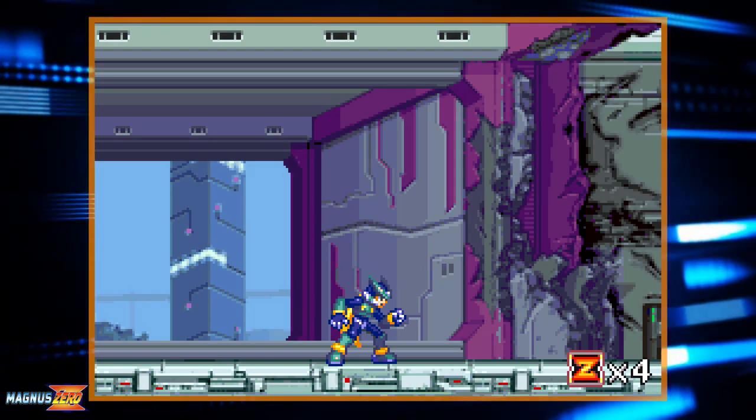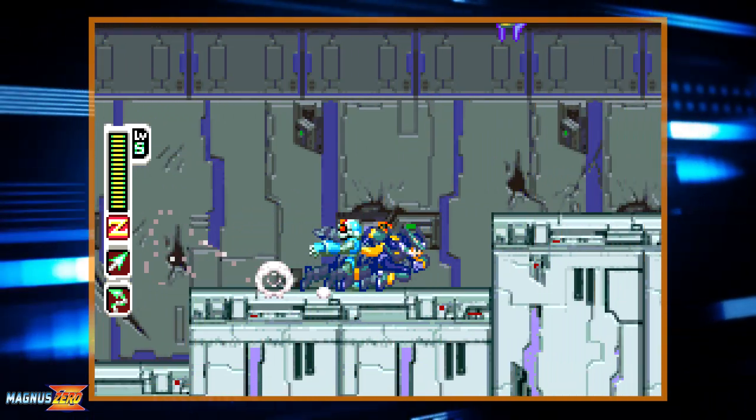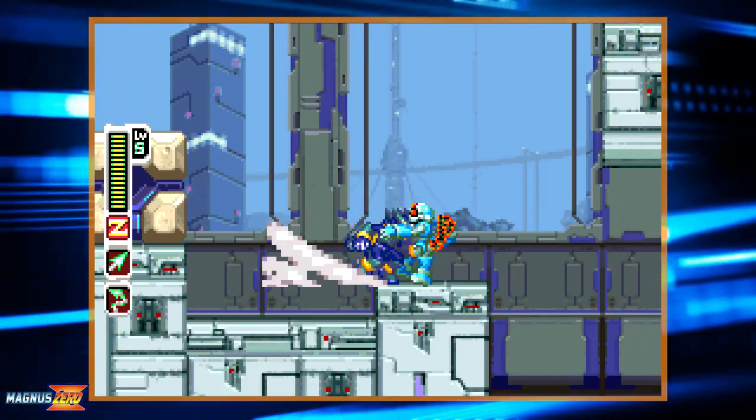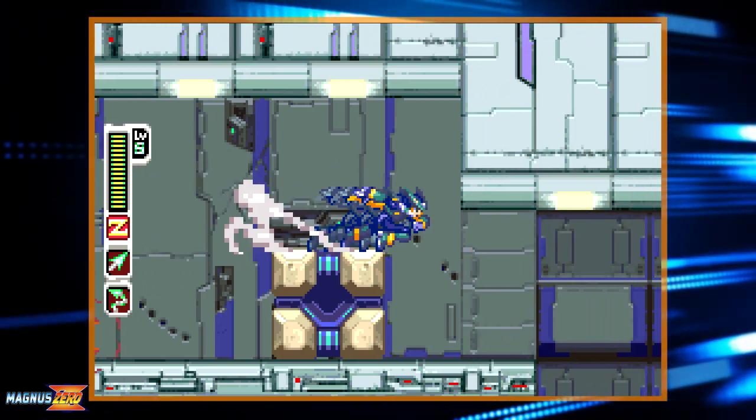Mega Man Zero 2 brought in a wave of quality of life improvements as well as tweaks and fixes to the combat from the first game. While Zero 3 came in with more refinement and polish to the combo system and X skills, Zero 2 planted that seed for that refinement to come into fruition.